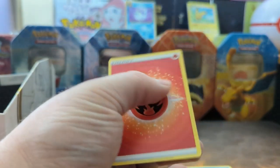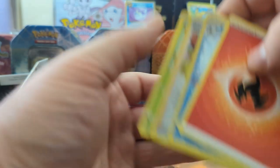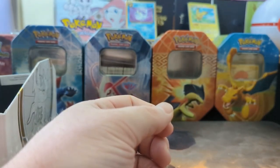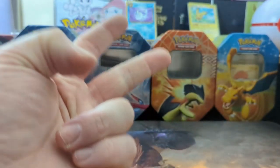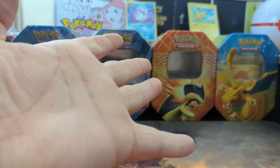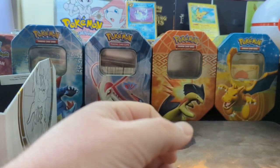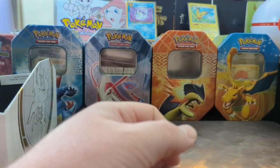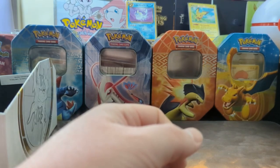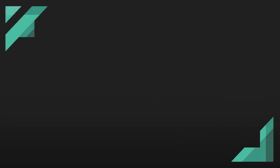Funny enough, all in all I think we did pretty well. We have the Murkrow, the Mewtwo, the Alcremie, the Charizard V, and the RCSVSTAR. I'd say that was really damn good. I'm looking forward to buying a new box to try again. In the meantime, thank you all so much for watching — make sure to like, comment, and subscribe, and I'll see you guys next time. See ya!